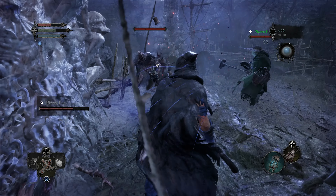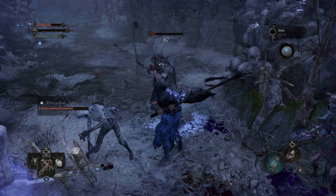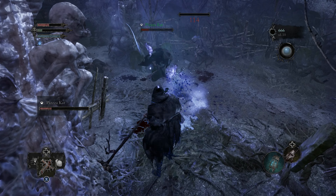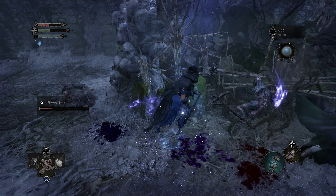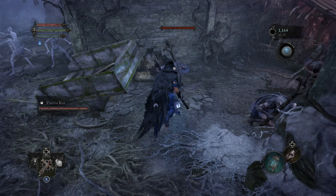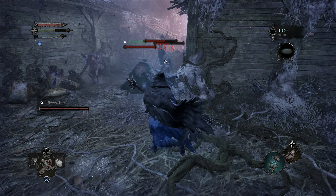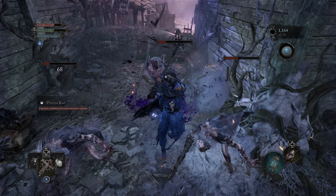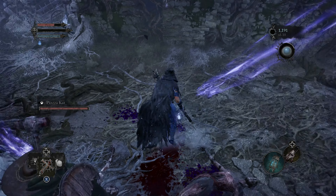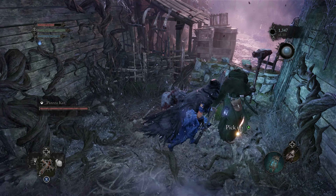The co-op system is confusing, so I'll break it down into host and non-host experiences. As the host, you will be the only one making story progress, but both players keep all character progress and loot. Most loot items can only be picked up by the host, but items can be dropped to be traded to your co-op partner. If you die as the host, this will result in the non-host player being defeated and both of you will be sent back to the last rest area.